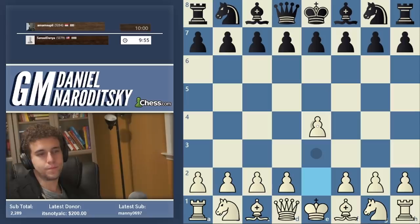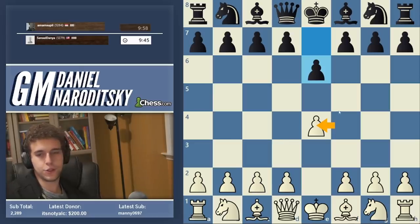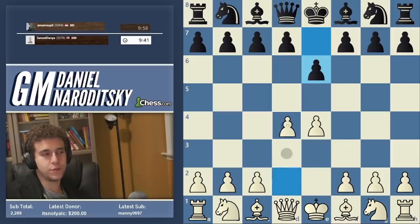Let's go e4. e6 — so a French. Those of you who have watched the speedrun for a while know what I do against the French: I play the Giannatos variation. Peter actually introduced me to it, and we're going to play it again.